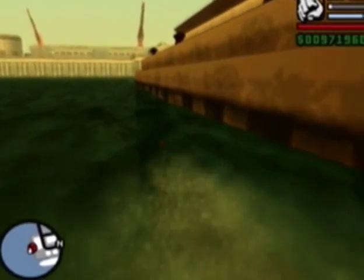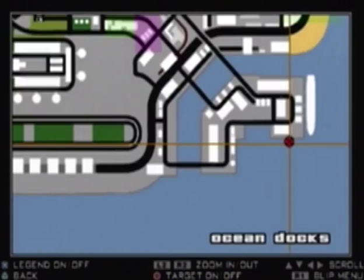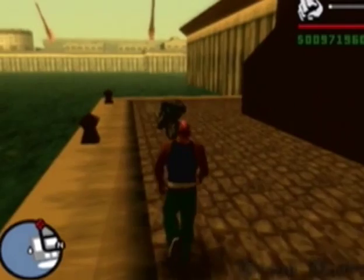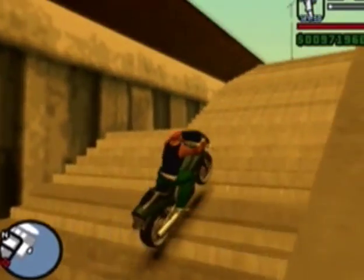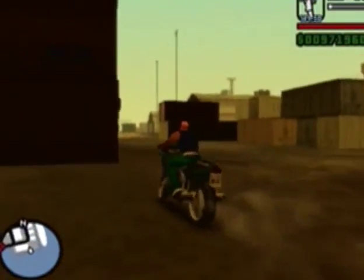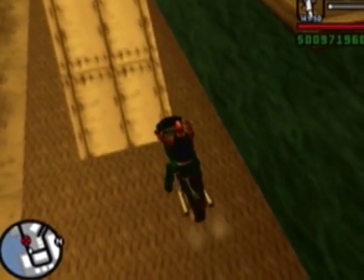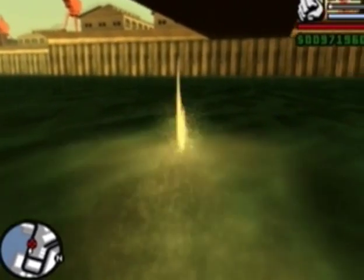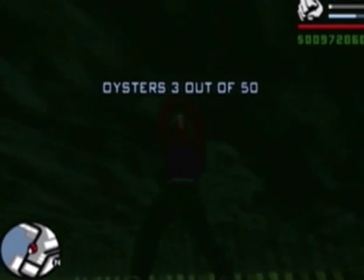You get $100 per oyster you collect. For oyster number three, it's actually not far from here — it's actually around over in here somewhere, under this roadway over here. I'm not going to cut footage this time around; I'm just going to drive up there. For every oyster you get, you get $100. Alright, so underneath this bridge over here, there's the next oyster. Yep, right over here it is. That's the third oyster.